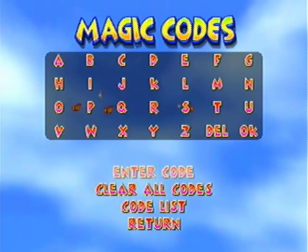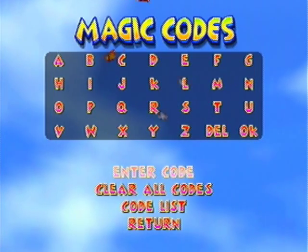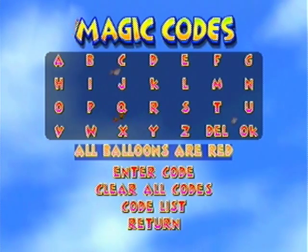I'm just here to show you what each of the codes does and what each of the codes is. There's gonna be quite a bit of cutting around in the video, sorry about that, but that's just the most efficient way to do it. Now that that gobbledygook's all out of the way, we'll start here. The first code we have is Bombs Away — you put that in, and all balloons are red.